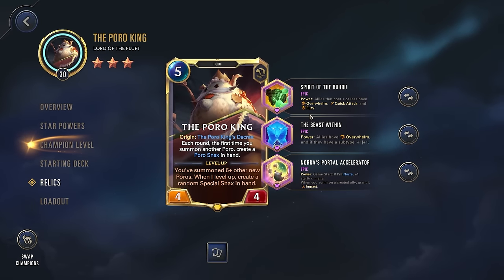So what the build is: Spirit of the Buru, so this is a power. Allies that cost one or less have Overwhelm, Quick Attack, and Fury. This is going to be very good for all of our Poros and really good into our Star Powers, which we'll touch on in a little bit.